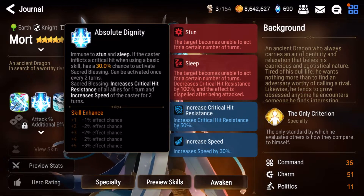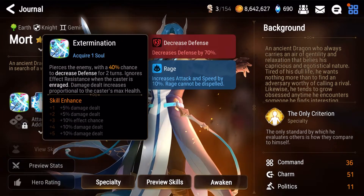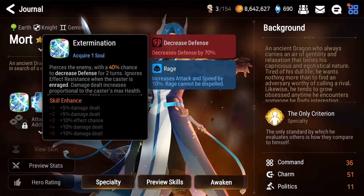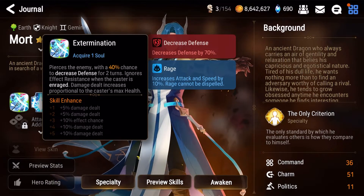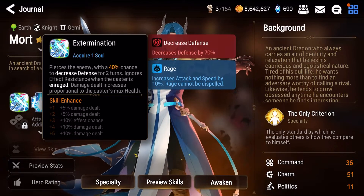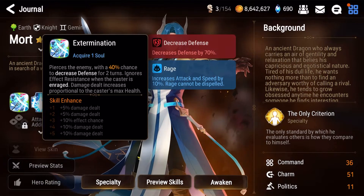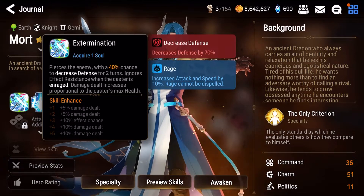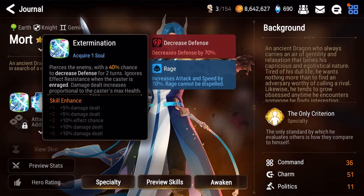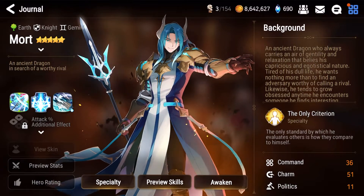The S1 is probably one of the better S1s — armor break at 50% chance if you max it to plus three, and it ignores effective resistance if he has the rage buff after using his S3. This is huge because it allows you to armor break high effective resistance units like Ruel, Magic Scholar Doris, or Momo. It can come in clutch in PvP. Overall, he has some solid skills.